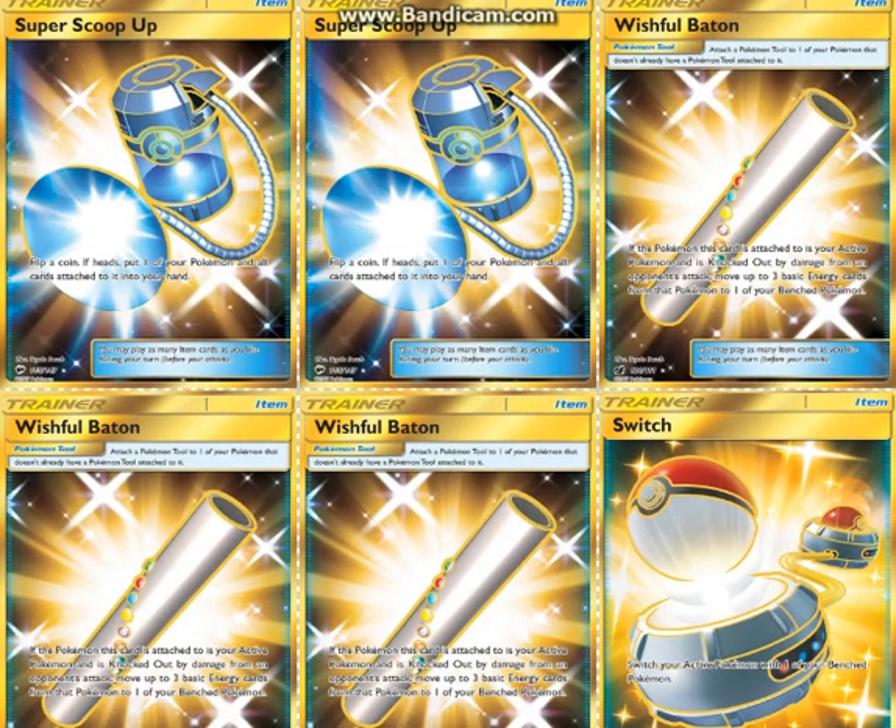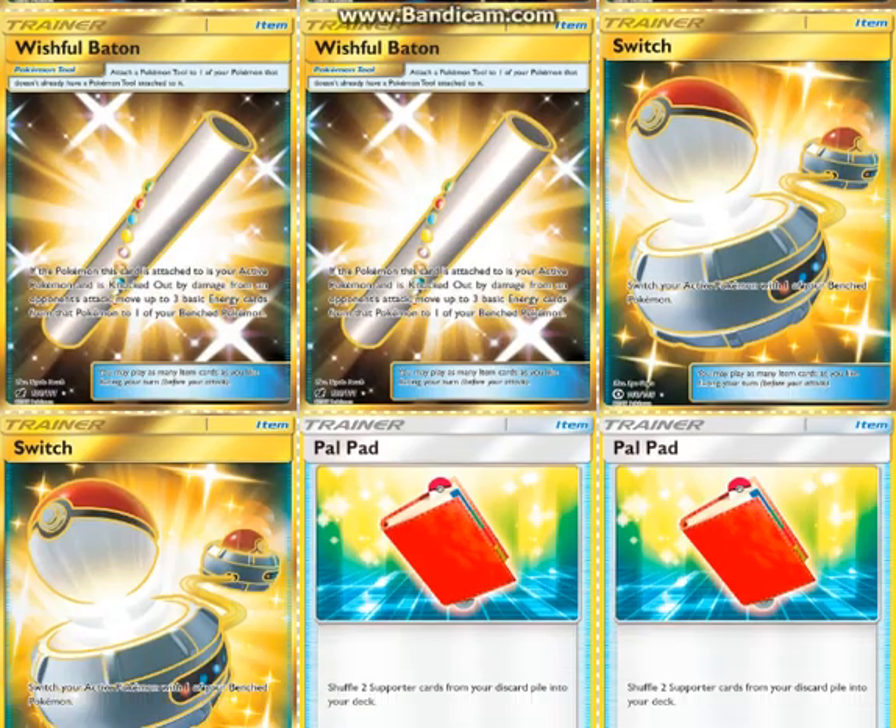Wishful Baton is a really good tool card in Rayquaza — not sure if it's the ideal tool card, but when Rayquaza gets knocked out you can preserve the energy into something else, though it has to be the active. In testing I found that if you can get Rayquaza with a Baton down to around 150-170 HP and then Jet Punch it from the bench, it's so awesome. Just be mindful — the Pokémon with the Baton has to be the active when it's knocked out.